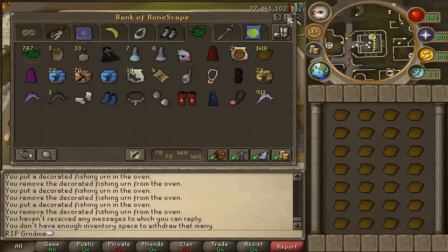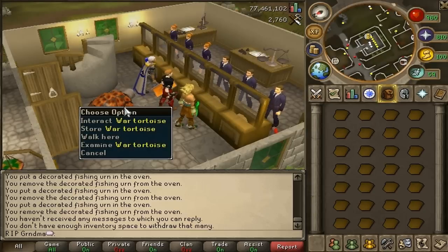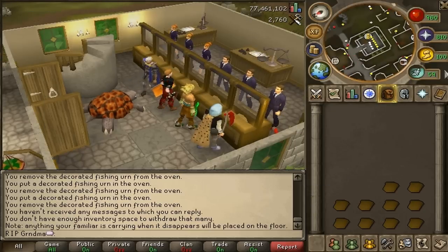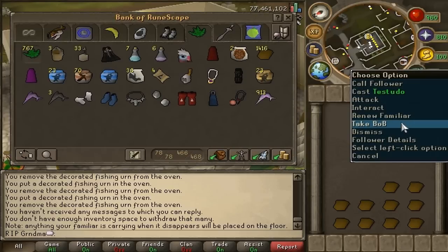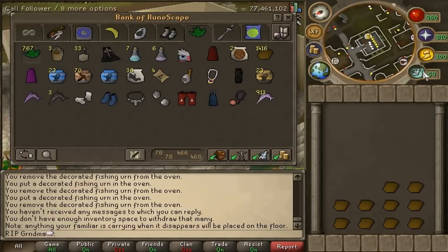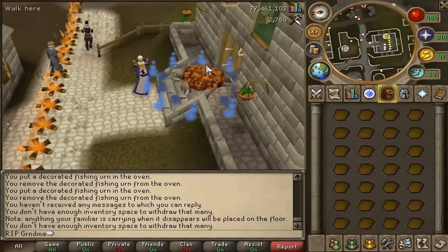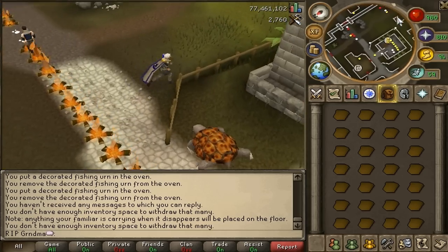What you're going to need to help a lot would be a War Tortoise, so you can put more clay into him. You're just going to fill it up like that. You can have your thing set to call follower or take beast of burden. I have it as follower, so I can just close my bank with it and then store stuff in the tortoise.